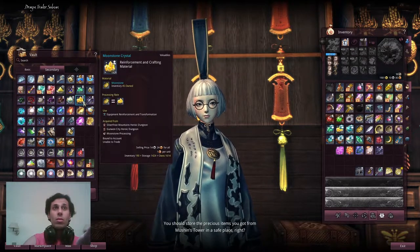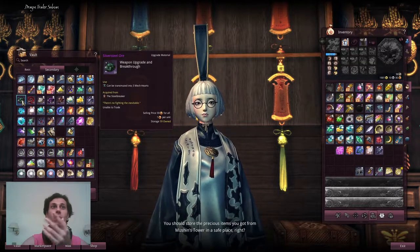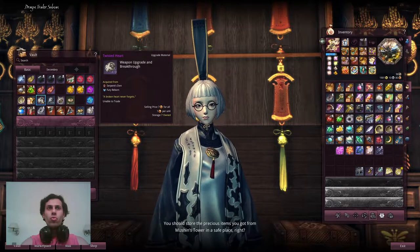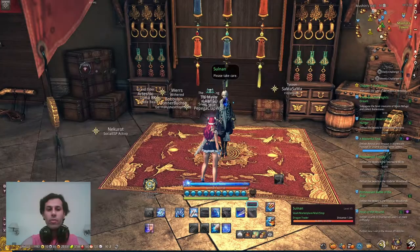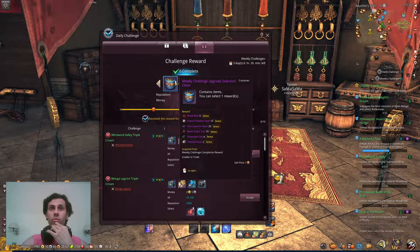To summarize soul shield sources: Raven Tend gives one type, Queen gives another, TT/ET/Silver Steel or IA gives theirs, and the last one from Serpent Den — available in easy mode or higher. Weekly completions and the six-weekly chest also give some of these materials, like silver steel ori or heart, which helps you progress.